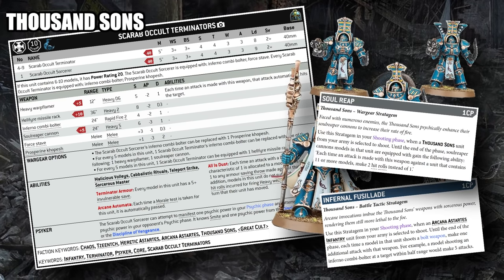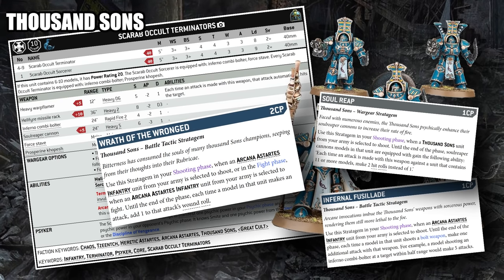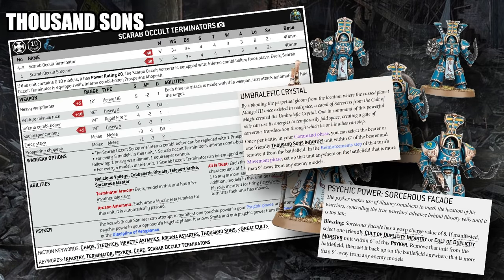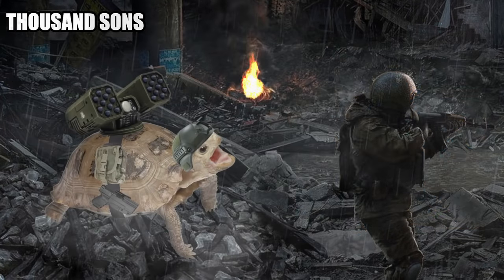Those buffs include Infernal Fusillade to give them an additional attack, Soul Reap to potentially double the number of attacks with their Soul Reaper Cannons, and the ubiquitous plus-one to wound from their Veterans of the Long War equivalent, Wrath of the Wronged. With Hellfire Missile Racks on top of Soul Reaper Cannons and all those Inferno Combi-Bolters on the unit, they start dealing really significant damage. Their relatively slow speed can be accounted for with powers like Sorcerous Facade or the Umbralific Crystal relic to teleport them around the table. They certainly fulfill the role of reaching out and attacking important enemy units.